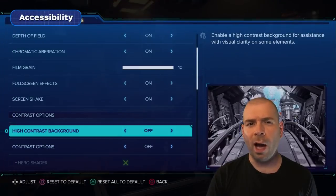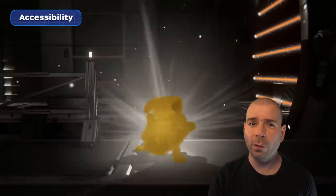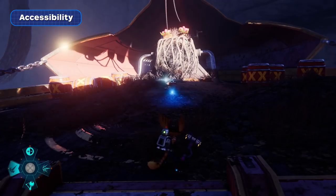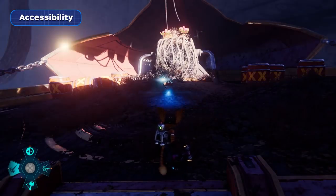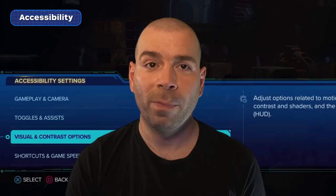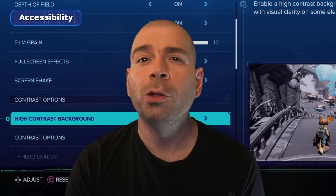Rift Apart also gives you the option to highlight enemies, collectibles, allies, and hazards in a particular color of your choosing. You can turn the setting on inside the visual and contrast options menu, and it should make finding collectibles much easier for all completionists out there. It's super easy to toggle on and off, and it can help save you precious time during your playthrough.